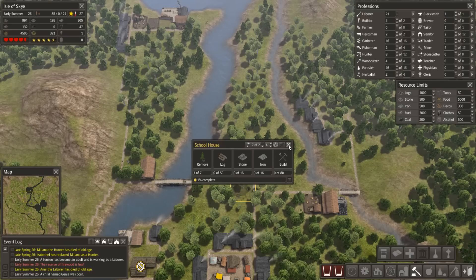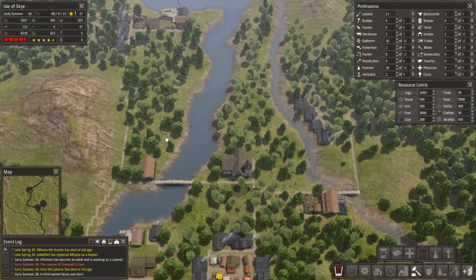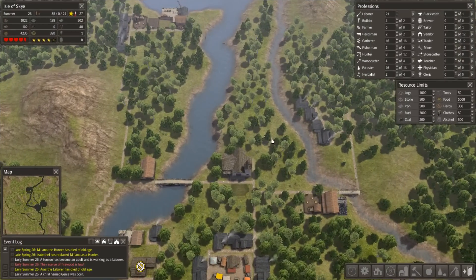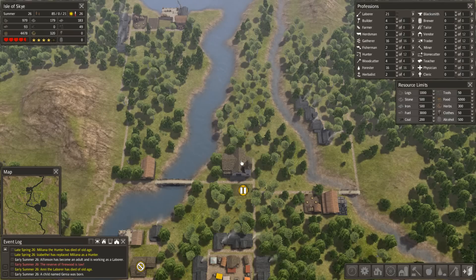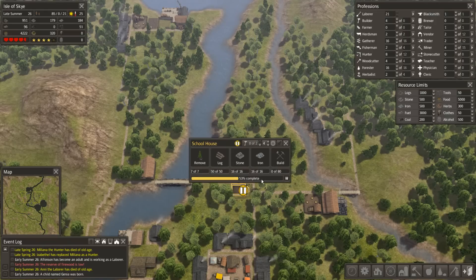We'll get some kids going to school, get some kids educated, and that should take us into the next phase because it will increase productivity even more. Actually, I'm going to put that on pause because I did want that achievement for getting to 300 population with no education. So I'm going to keep the schoolhouse paused for now - stop building it.